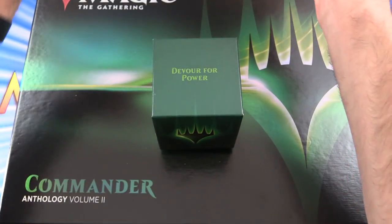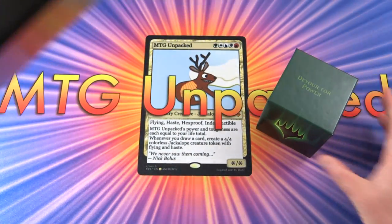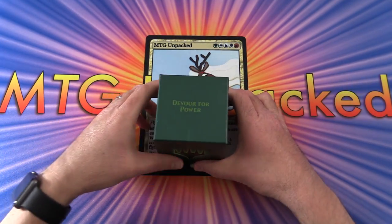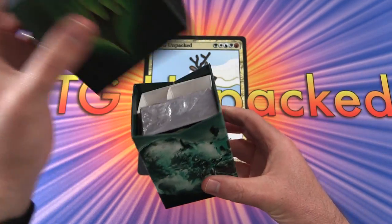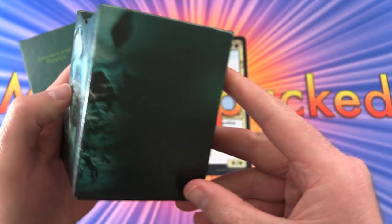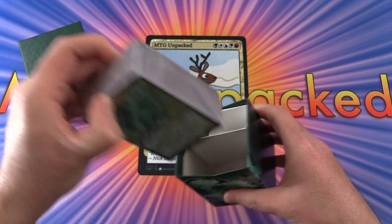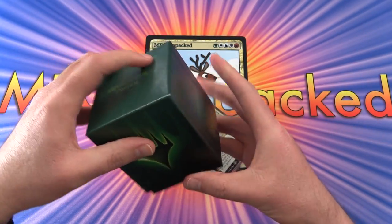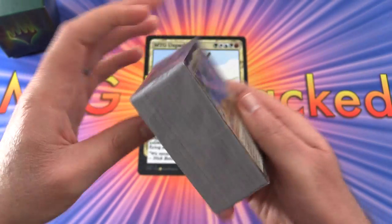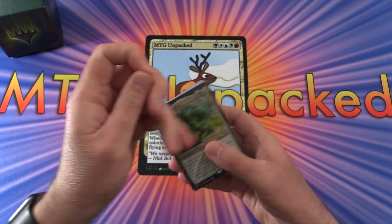Massive Beasts apparently. So let's move this box aside so we've got plenty of room and take a look at the cards here. So Devour for Power — get a nice deck box with a massive Beastie on the side, a skill deck and a divider. And there is the Mimeoplasm. So let's crack this open and do a little bit of organisation.